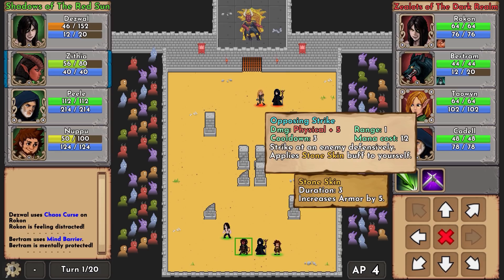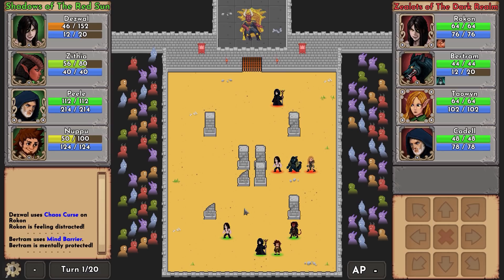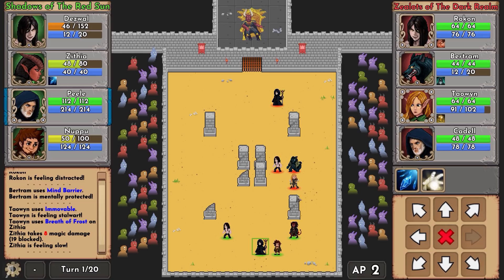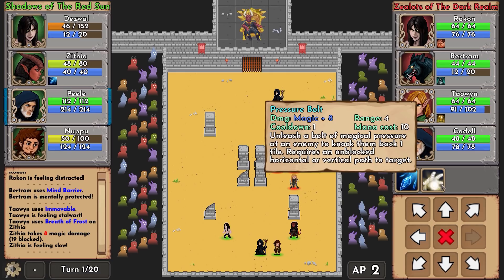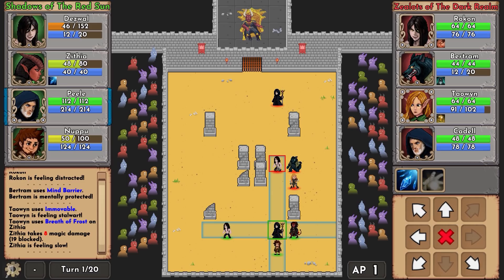We have dirty stab opposing strike with Zithia here, but I'm going to hide her behind this pillar to prevent her from taking damage from long-ranged attacks. We did take a little bit of damage because some abilities will hit no matter what, but others rely on line of sight. This is a line-of-sight kind of ability, and then we have breath of frost which is not.